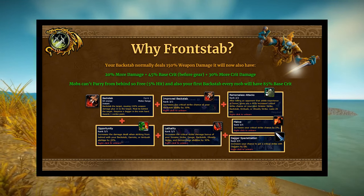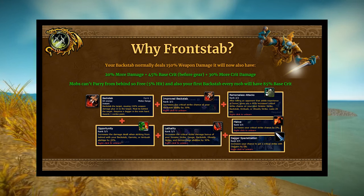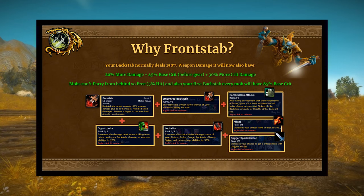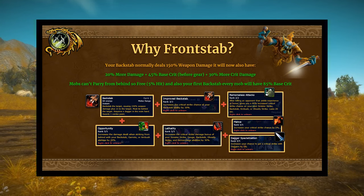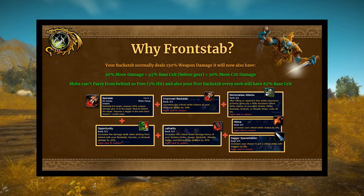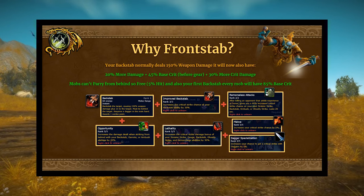Why front stab? Because it's kind of busted. Backstab normally deals 150% weapon damage, which is already a ton. But if you talent into improving your Backstab, you get a flat 20% more damage from Opportunity (tier one Subtlety talent), 45% base crit before gear — 5% base plus 30% from Improved Backstab equals 35%, plus 5% from Malice and 5% from Dagger Specialization. You also get 30% more critical damage from Lethality. And since mobs can't parry from behind, you effectively gain another 5% hit. With Remorseless Attacks, your first Backstab every mob has an 85% base chance to crit before any gear.